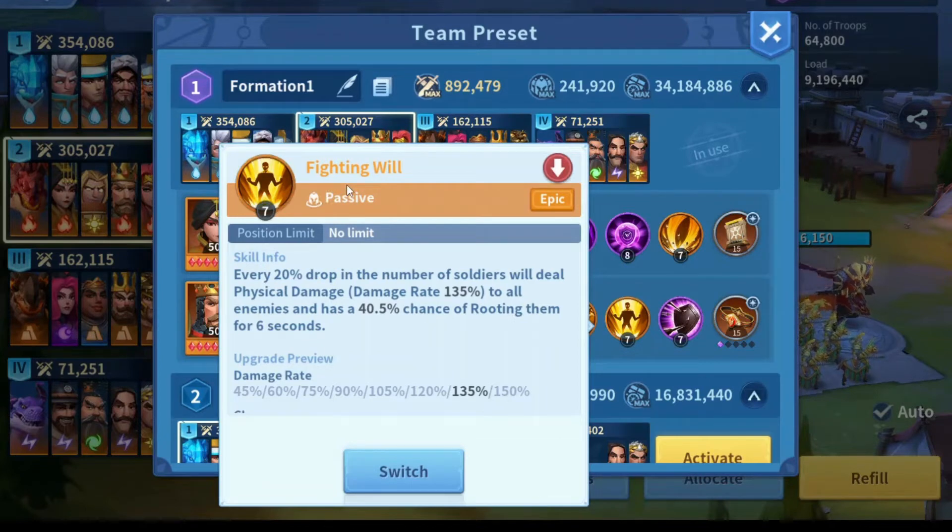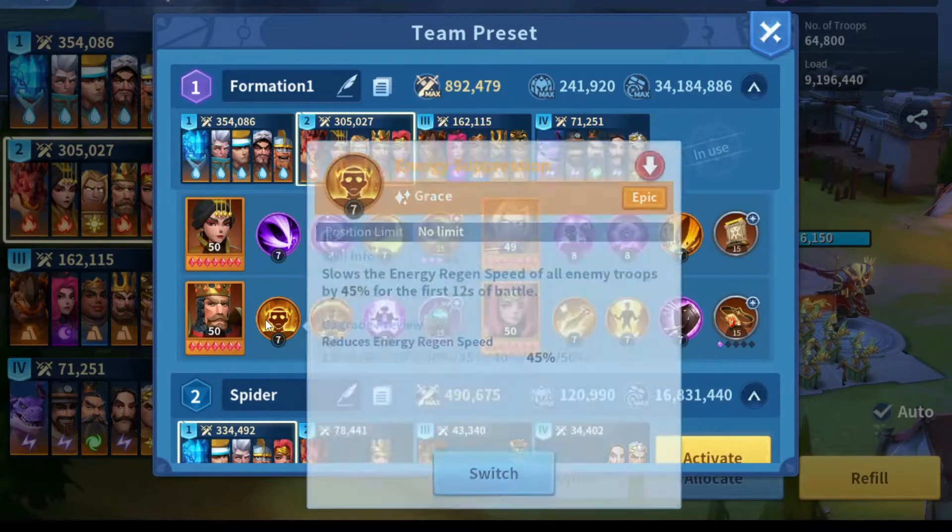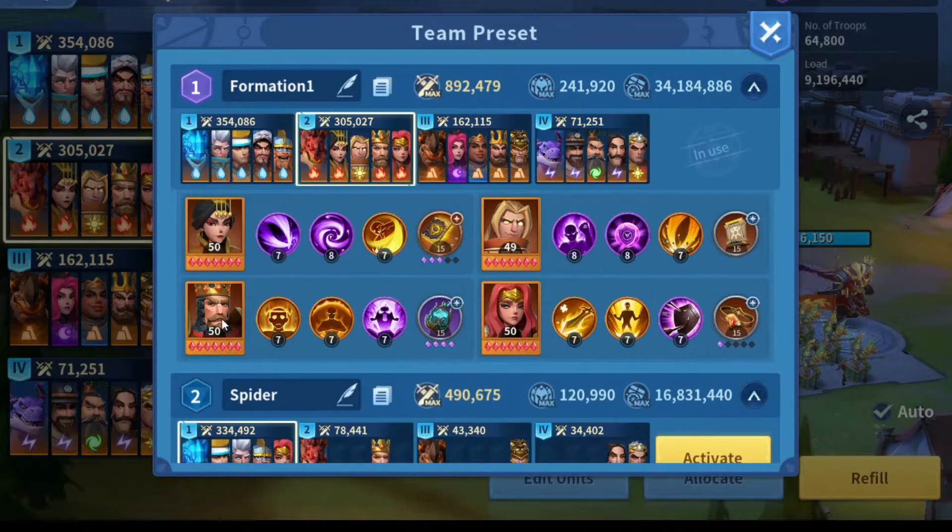Fighting will helps a lot with sustaining if immortals aren't using any immune skill — the root effect prevents immortals from dealing many normal attacks while rooted. For William, I'm using him as support with rage plus and energy suppression, which combined with his buff increases the crit rate of all other immortals by 20 percent. For Empressu, I'm using mage spells like chase and toxinova.